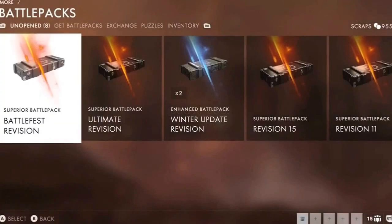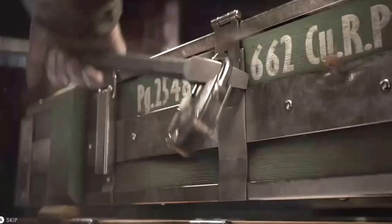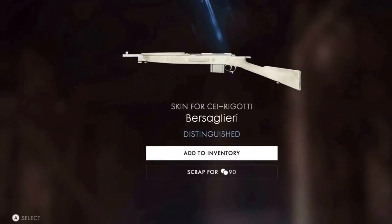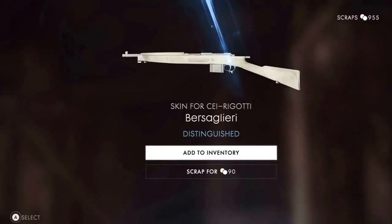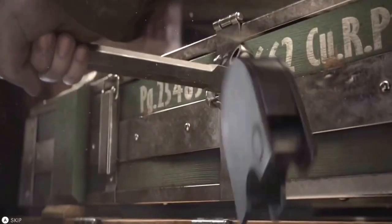Some things I like about the Black Ops 3 supply drop system are the contracts. I know the contracts came later in the life of Black Ops 3, pretty much towards the end, but they're really a great addition. They reward you for playing the game and encourage people to play, which is really good. They're pretty easy to do — you just got to play the game, get more crypto keys, and get a better chance of getting those weapons and different skins.